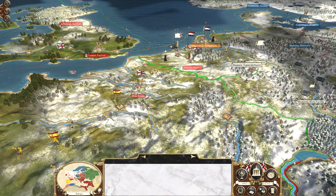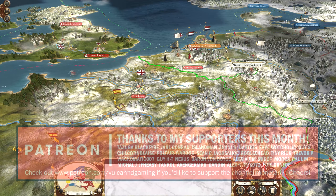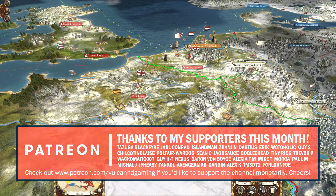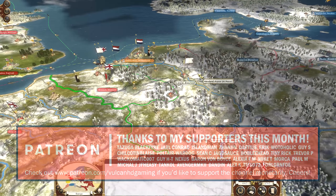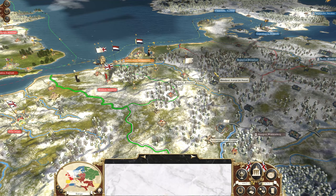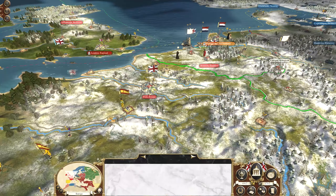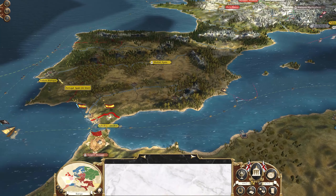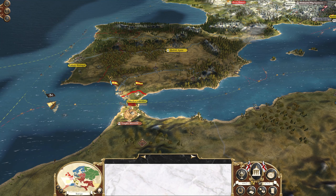Hello guys and welcome to episode 22 of my Empire Total War campaign playing as Great Britain on very hard difficulty. Today we're continuing after finding peace with France finally, which was actually a really good thing because now we have buffer states between ourselves and Prussia. Otherwise we would have been in an eternal war with them most likely. Now we can focus our attention on Spain, hopefully clean out the region and take Portugal and Gibraltar back.